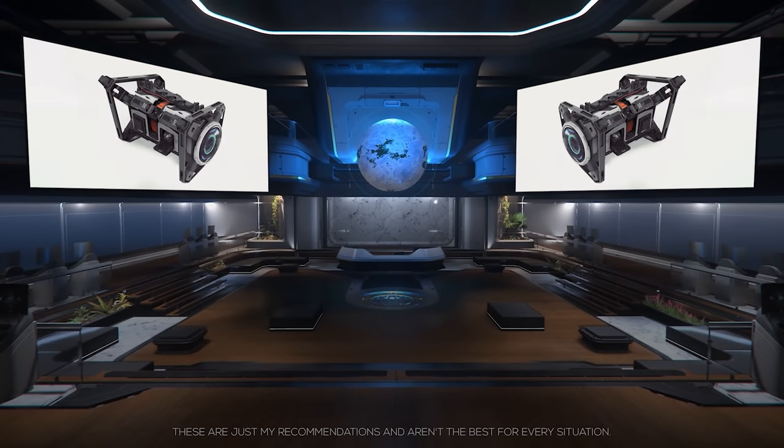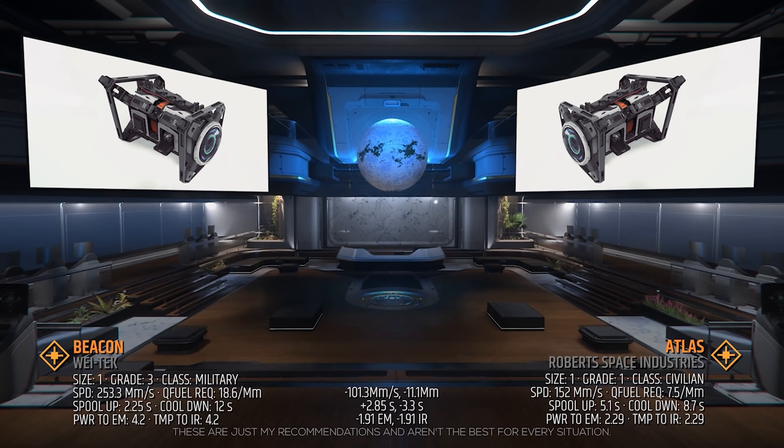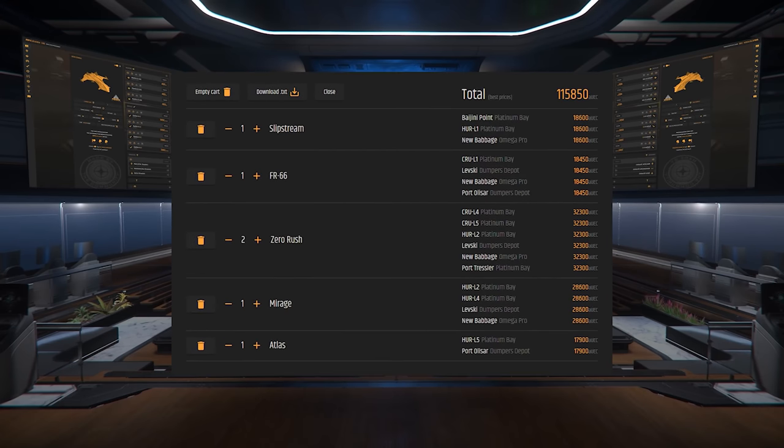Lastly, the Quantum Drive will help you get to the stores that sell these components faster. The standard QT drive on the Gladius is the size 1, grade 3, military class Beacon. This drive is pretty quick, and if you plan on staying around Grimhex hoping to catch fellow PvPers, you could save the cost of upgrading. If you want a good balance between range and speed, I recommend the Atlas — grade 1, civilian class, with 152 megameters per second quantum speed, a 7.5 per megameter fuel requirement, a 5.1 second spool up, and an 8.7 second cooldown. If you're not okay with the extra spool-up time, keep the Beacon. With the exception of the Atlas, all of these components can be found at New Babbage, but you'll need to stop by PO to get the Atlas.